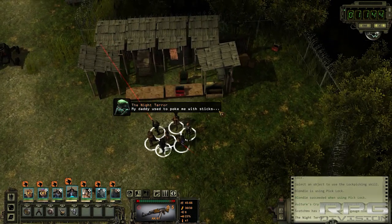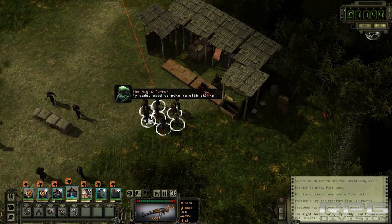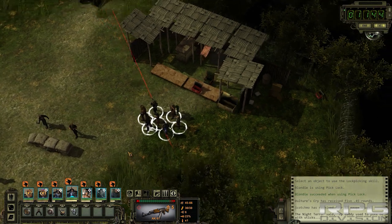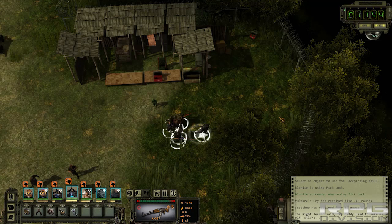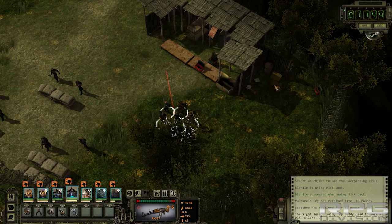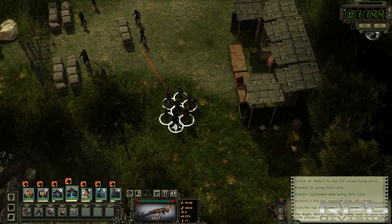Hey guys, welcome back to RPG Division. Here you can find all five bags of zeolite — that's 50 pounds — necessary to upgrade red suits. Over here and over here: in this safe there are two bags, and on this table here are three bags. That's it, five bags. But you need a high safe-cracking skill to open this safe over here.